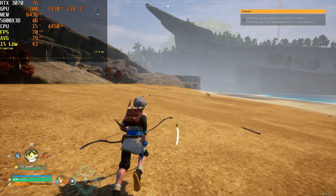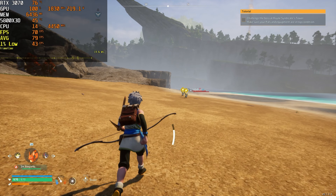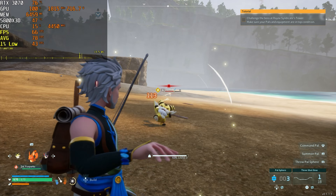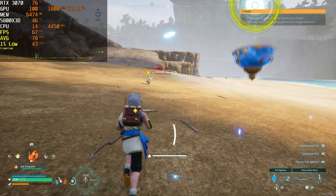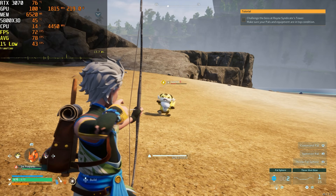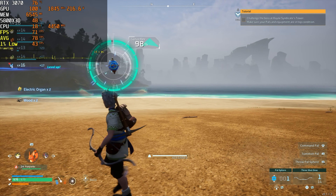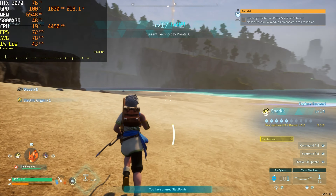Now skipping to a scene on the beach in an open area with a lot of different textures to render, going into combat with two different pals — those are the animals you're seeing on screen. The average frame rate is still around 78 FPS, but the active frame rate has fallen below 70 FPS, and our 1% lows are still in the 40s. Our VRAM has shot up to about 6.5 gigabytes, so overall even with an 8 gigabyte card at maximum settings at 1440p, you can run this game no problem.